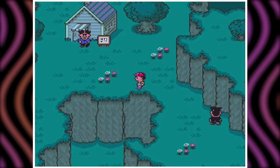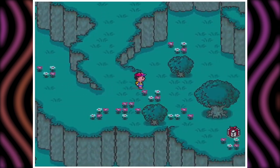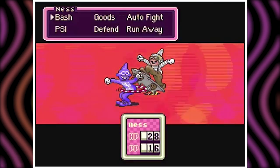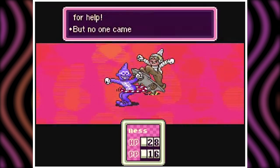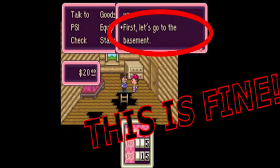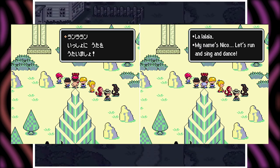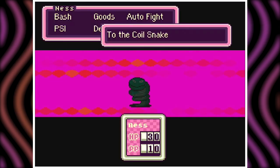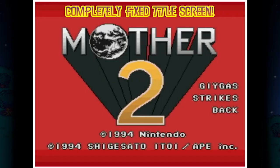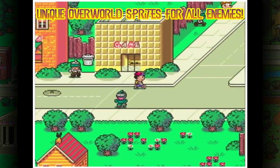Along the same lines comes the ultimate version of Earthbound that fans tirelessly optimize for the greater good. A huge amount of things were changed in the localization of Earthbound — everything from dialogue, to sprites, to character and location names were altered from the original Japanese version for a wide variety of reasons. In Maternal Bound and its derivatives, the countless changes from the original translation are rectified, leaving the gamer with the purest possible Earthbound experience in English.